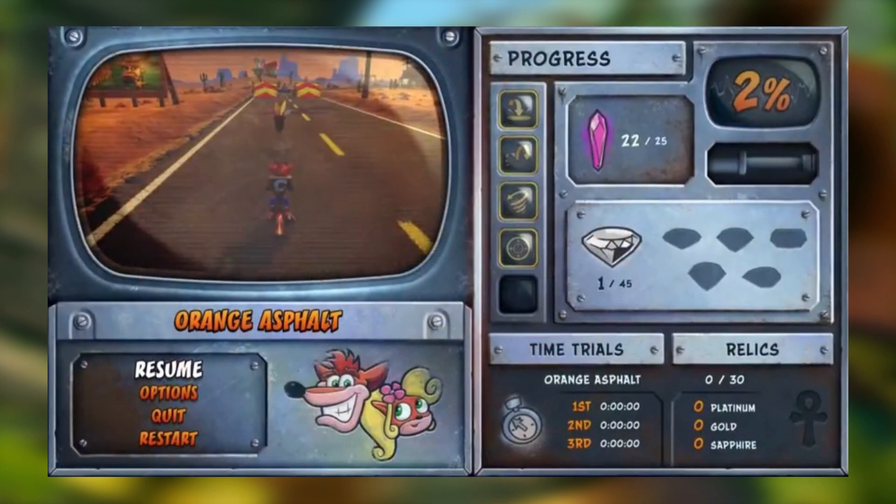The warp pause screen looks really cool — it's very reminiscent of the original. In the original you used to press something like triangle to scroll between how many crystals, gems, relics, and power-ups you have, but now they're all conveniently on one screen.